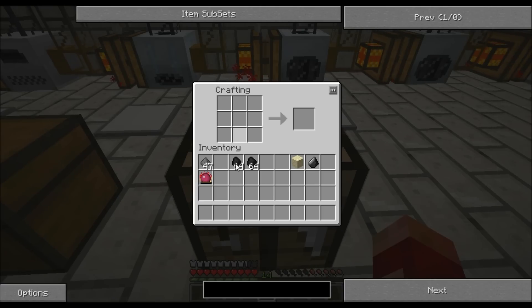The first thing we're going to make is the Alchemical Coal. Philosopher's Stone goes top left, and then you want coal here, here, and here. Now I'm going to make loads of this, but it can be quite irritating to make because you have to keep putting the Philosopher's Stone back in.